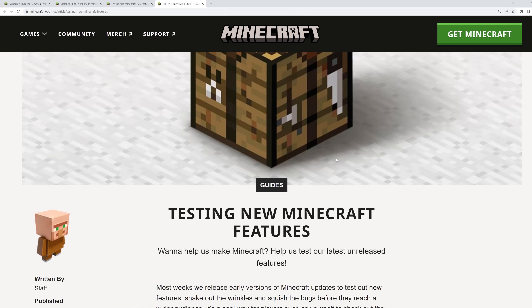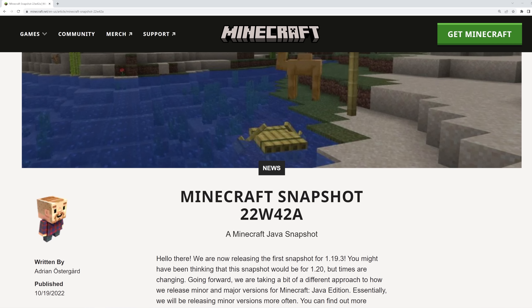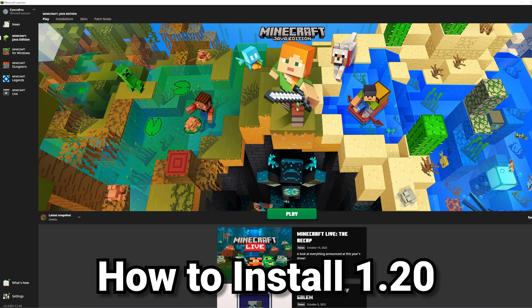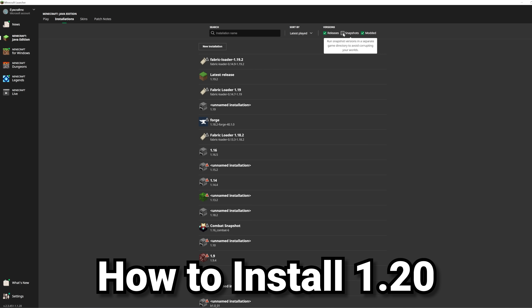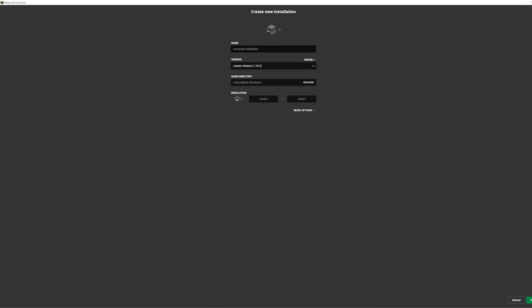The way that you test new Minecraft features has also changed, and I'll walk you through how to get the new snapshots. Minecraft snapshot 22w42a has come out, and this includes all the new features talked about in Minecraft Live. To download it, the first part is the same: go over to Installations and make sure that Snapshots is checked.